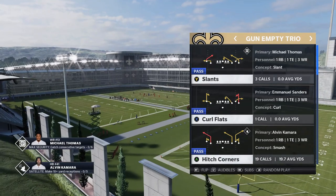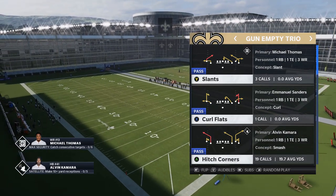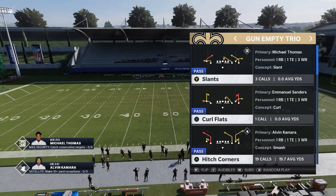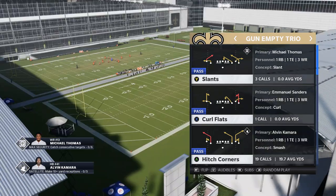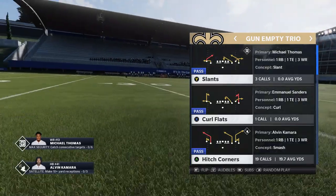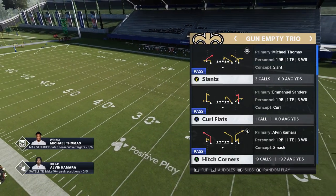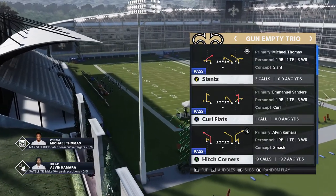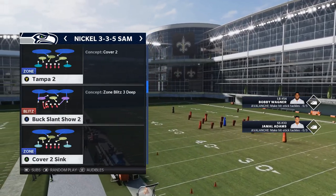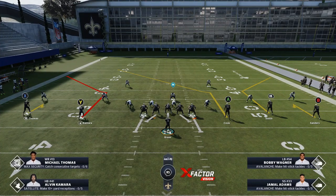The play I'm going to show today - really the reason for this video - is the Hitch Corners. You don't have to be in the Saints playbook to find this play, and you don't even have to be in the Gun Empty Trio, also called the Gun Five Wide. This play can be found in several different formations and goes by many names: Hitch Corners, the Hitch, the Smash, Smash Hitch, Smash Corners. It's in many different playbooks and formations, so if you don't run the Saints, dig deep and look for a play that looks just like this - it can beat just about any defense.